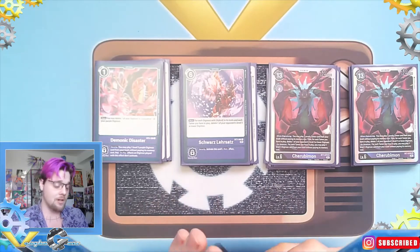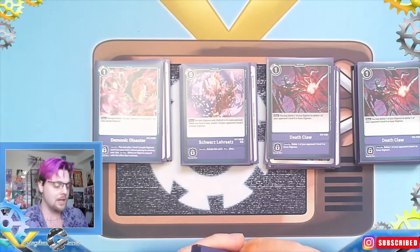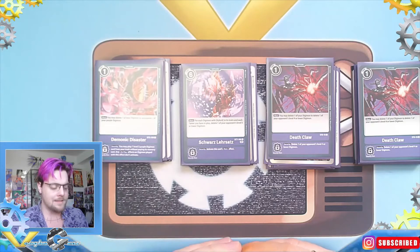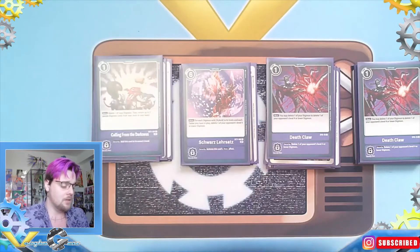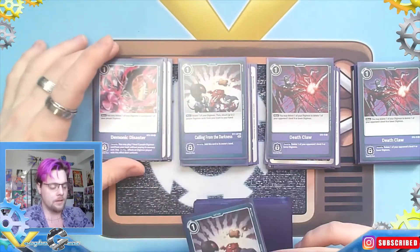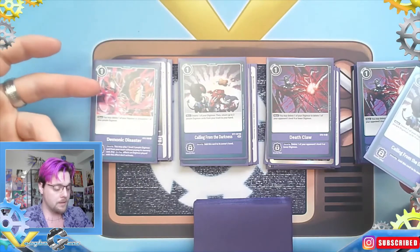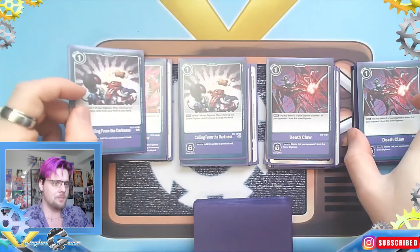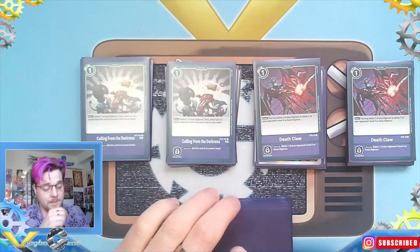Then we have two Dark Claws, which is the one I was debating switching out — I'd probably replace them with another Demonic Disaster. Our last purple option is Calling for Darkness. I might actually put in a third one, so I'd take out a Dark Claw for a third copy and add one Demonic Disaster, or replace both Dark Claws with two Demonic Disasters — that could also be an option.